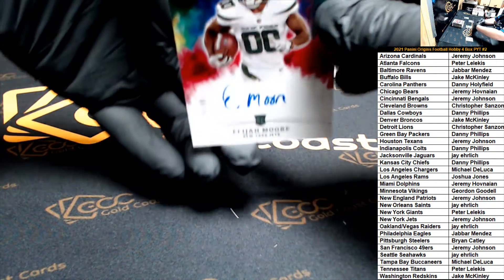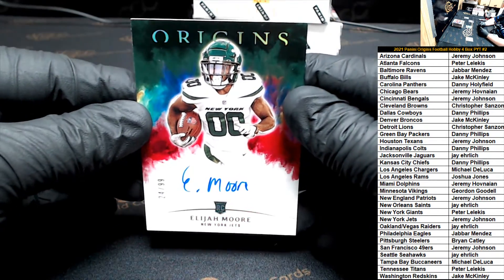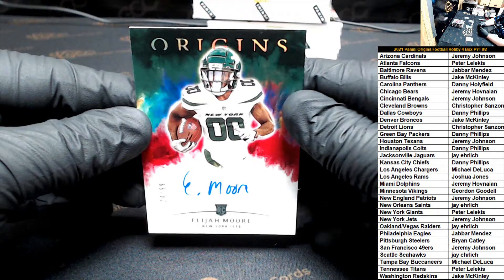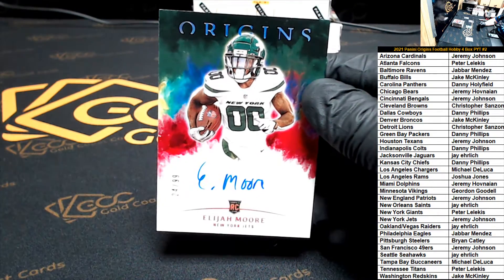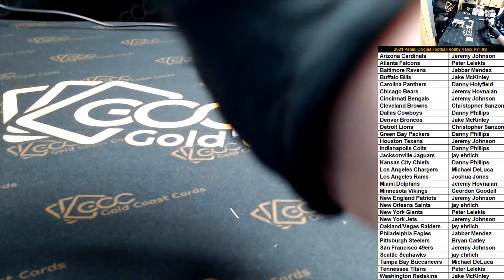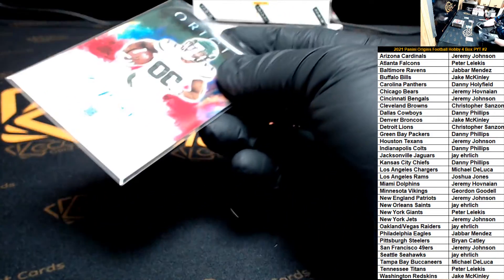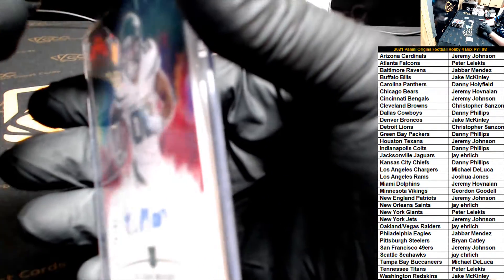Next up we have an auto of Elijah Moore, numbered 24 of 99 — nice on-card auto. Going out to Jeremy Johnson. Elijah Moore is having a hell of a rookie season for sure — he was hurt early on, but now he's been playing out of his mind.